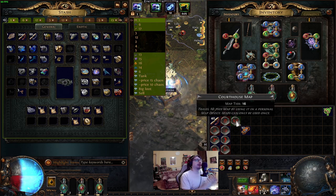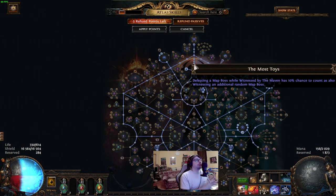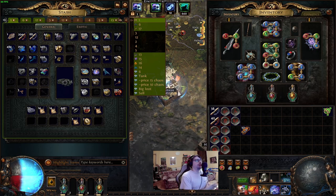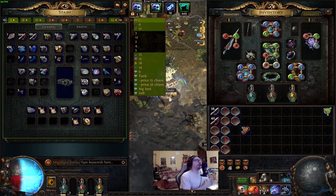Sometimes you will get lucky and get another random boss witnessed while completing your map with Maven, then you can skip Thicket or Courthouse. I'm also favoring a few maps to increase the drop chance. The favored maps are: Wharf, Strand, Glacier, Racecourse, Underground Sea, Tropical Island, Beach, Iceberg, Dunes, Mudgeyser, Mesa. Of course if you lack other maps you can switch to those. These were my favored maps.